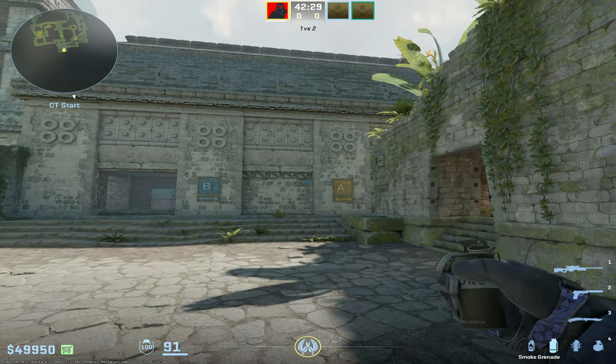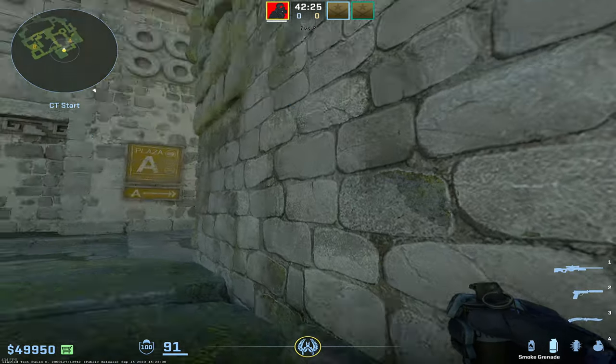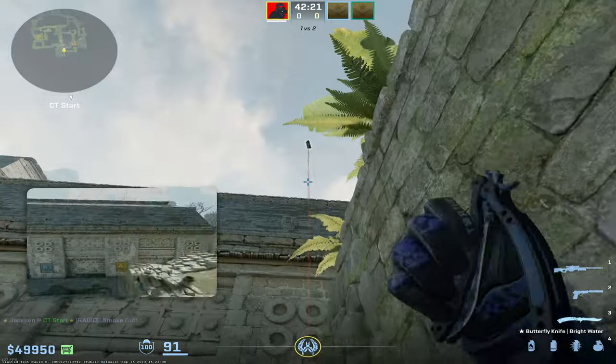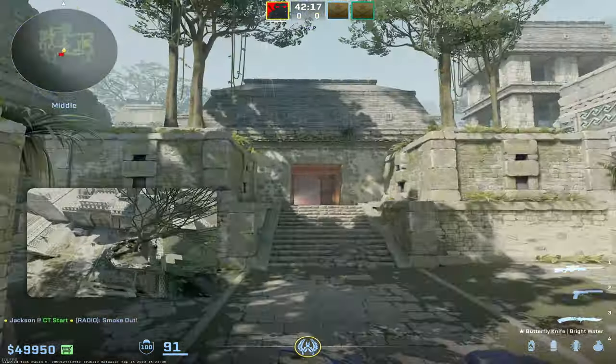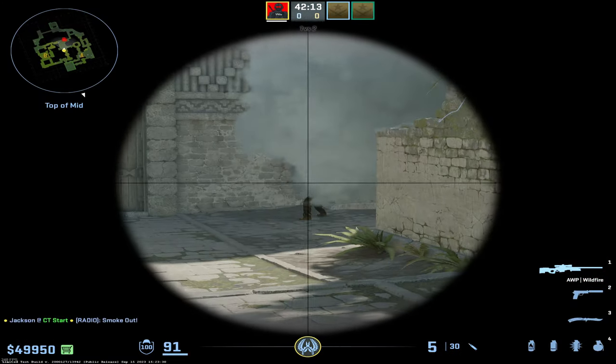I'm going to show you a one-way smoke on every single map, starting with Ancient. You get stuck into this corner right off spawn, come up to where the leaf intersects with the building, do a simple jump throw, and that's going to end up landing right here on the edge of this wall, making a pretty ridiculous one-way for any AWPers or riflers coming out mid.